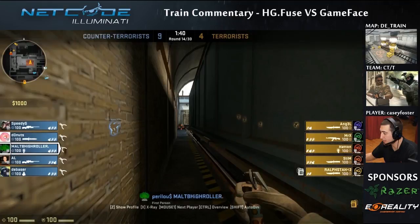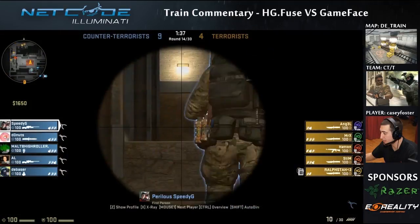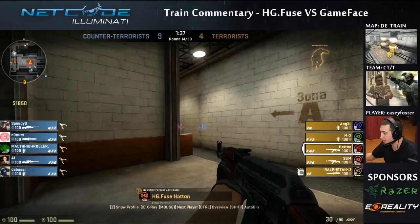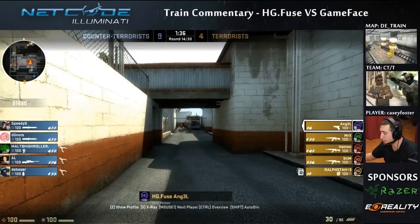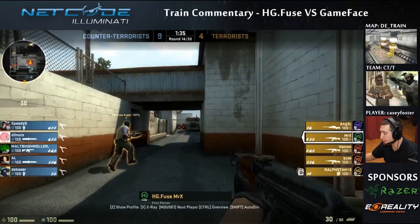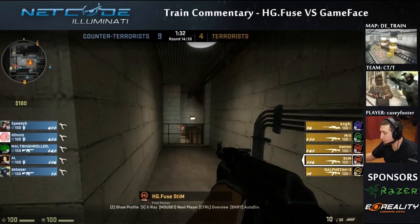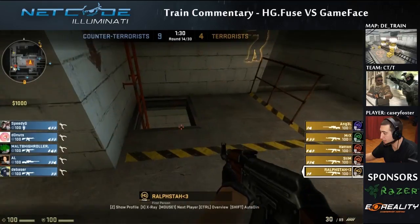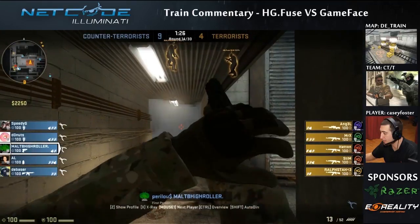Good try by Hatton Games Fuse — they've got their ecos down pretty well, getting the bomb down every eco round, and that's really been allowing them to buy. Looks like they're setting up in a different default — Hatton watching T-Mid now, two guys inside, and two guys at ladder or Ivy. This is a pretty standard setup, pretty much what every pro team sets up — something similar to this. This is looking good, pretty much how they should be setting up every round.